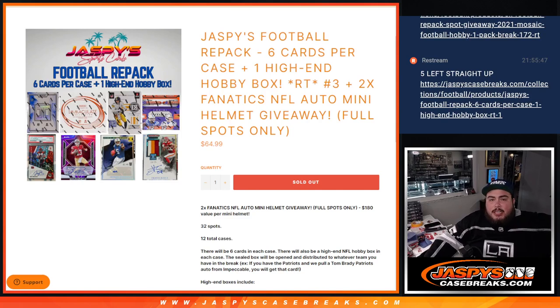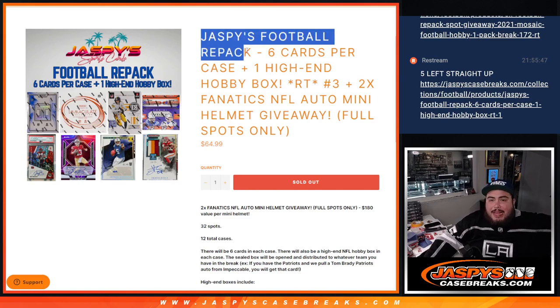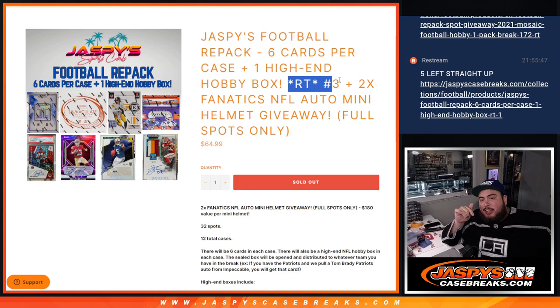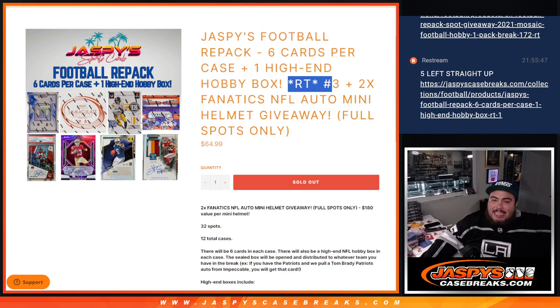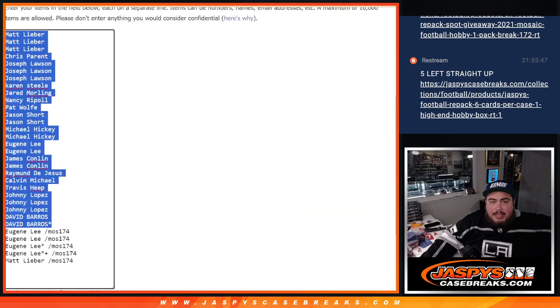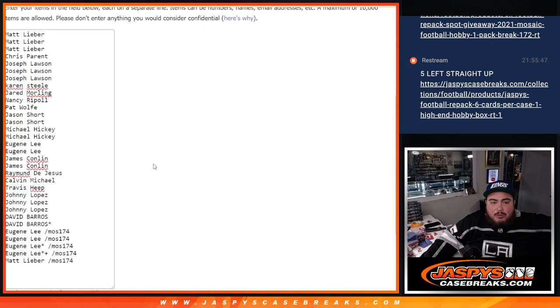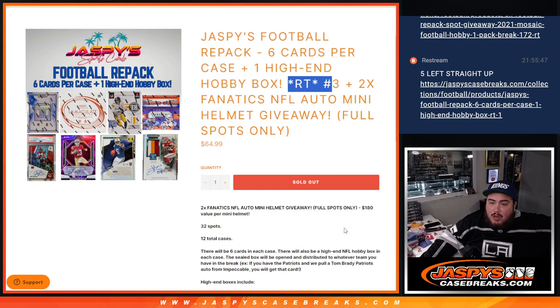What is up everybody? Jason here for JaspiesCaseBrace.com. Jaspies Football Repack just sold out. Features six cards and one high-end hobby box. Random team number three, guys. And as an added bonus for this break, we're going to give away two Fanatics NFL mini helmets to the full spots that are sold. Only full spots get entered into this giveaway. It's a $180 value right there.